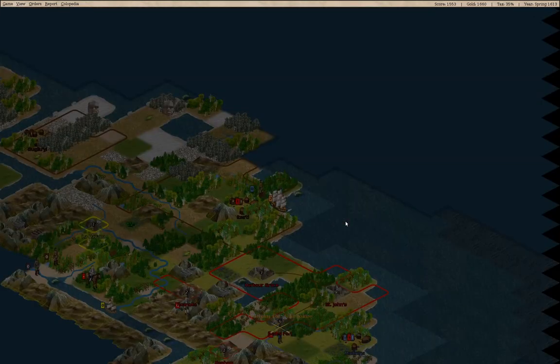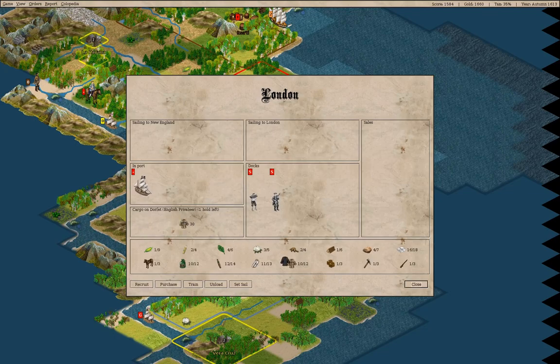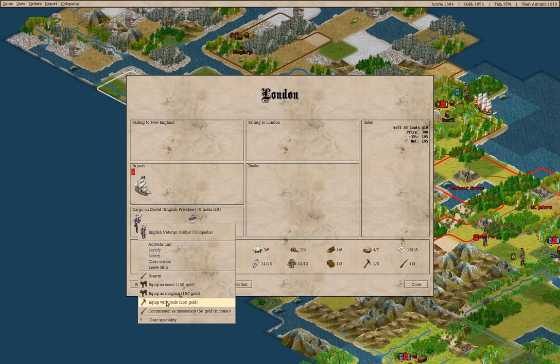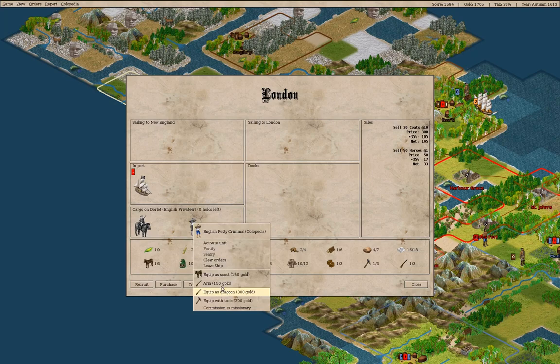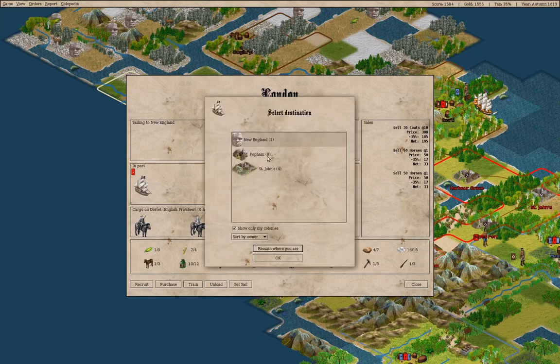We're just about to initiate trading. Our ship has arrived in London — if we sell this we get about 195. We'll bring these guys and mount them, so that gets us horses. If we go here we can go to St. John's.